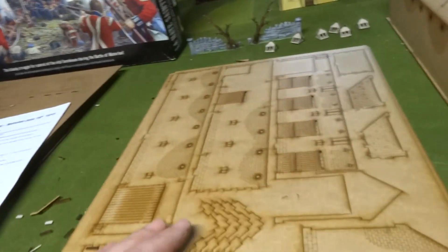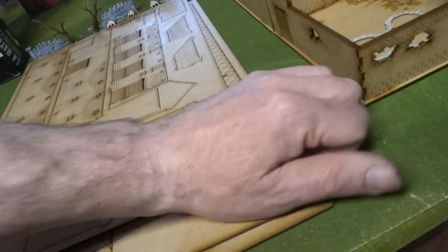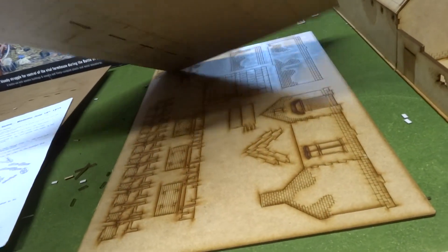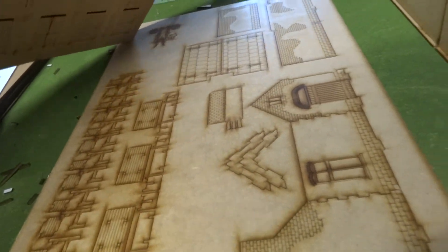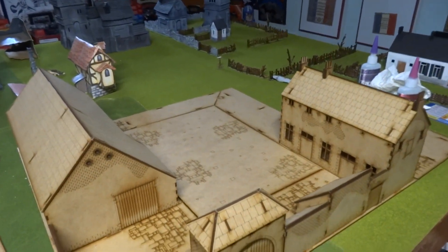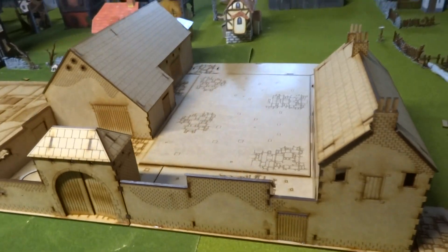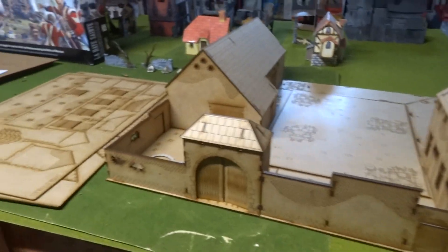So this is the last part of what I need to do — the stables and the garden house. That's what it's looking like, guys — not too bad. Let me get cracking on this and we'll see what it brings. All right guys, ciao!